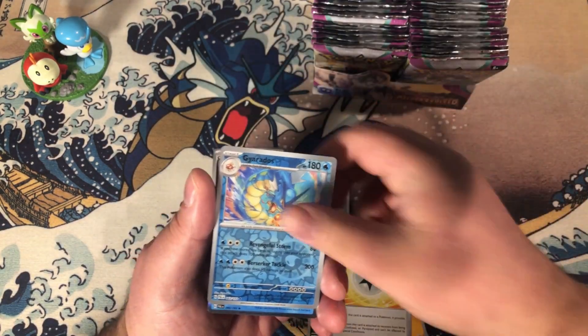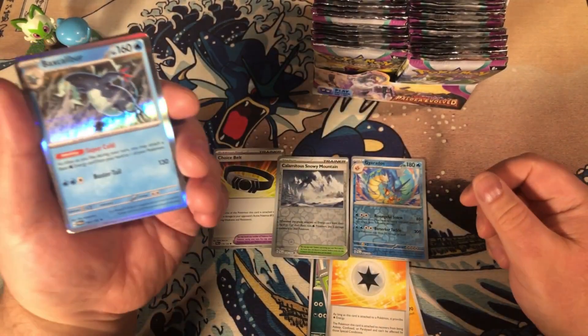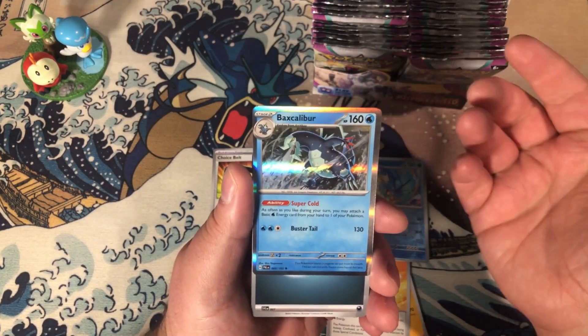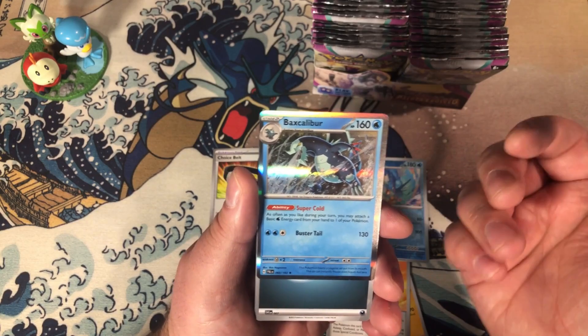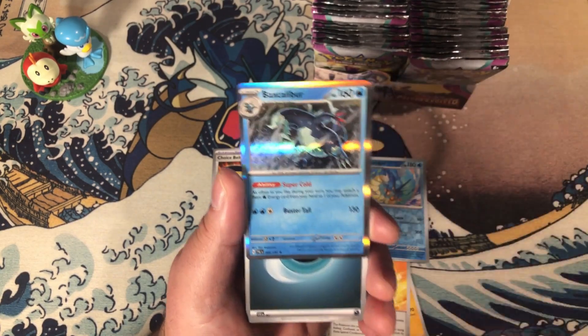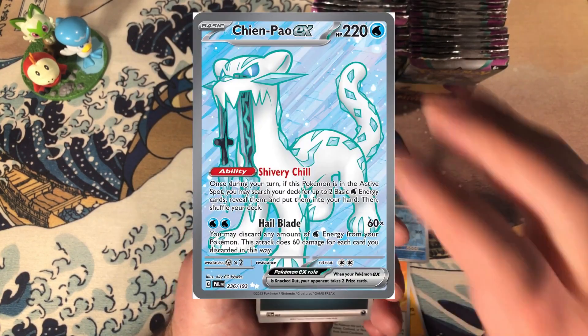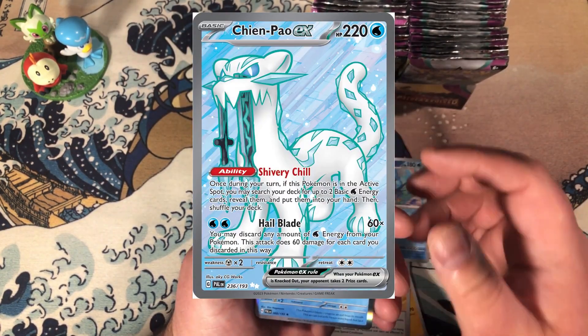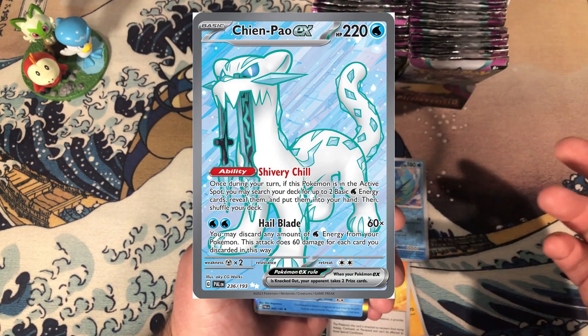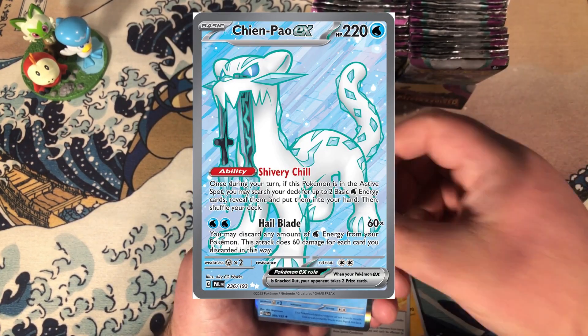And Basculegion. As often as you would like during your turn, you may attach one basic water energy card from your hand to this Pokémon. You're going to use this in combination with Chien-Pao's ability where you're able to do 60 damage for every single water energy you discard.